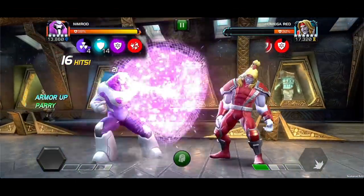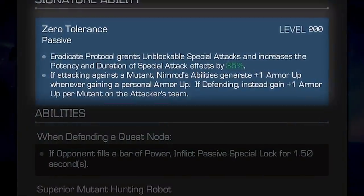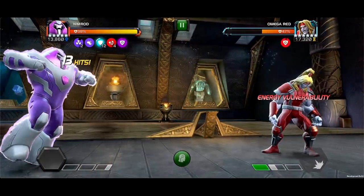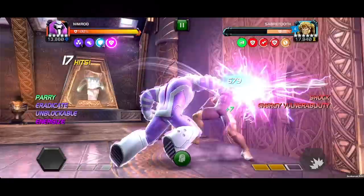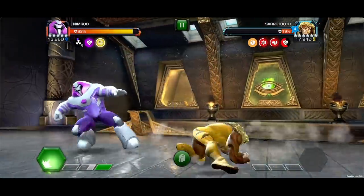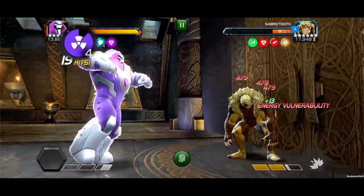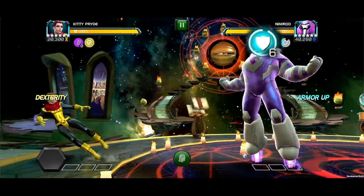When Awakened, Nimrod gains Zero Tolerance, a passive ability where Eradicate Protocol grants Unblockable Special Attacks and increases the potency and duration of Special Attack effects by 35%. This includes Shock, Energize, Energy Vulnerability, and Unstoppable. If attacking against a Mutant, Nimrod's abilities generate an additional Armor Up whenever gaining a Personal Armor Up, which also adds to Protocol Charges. If defending, instead gain an additional Armor Up per Mutant on the Attacker's Team.